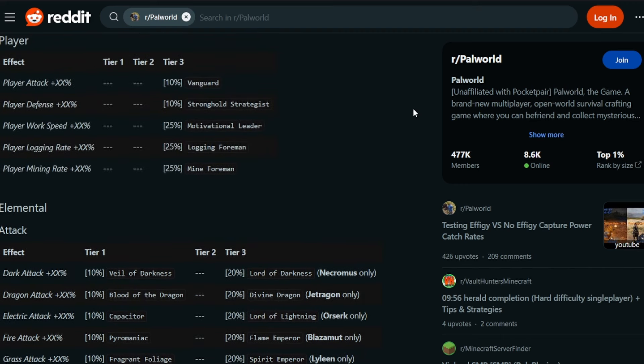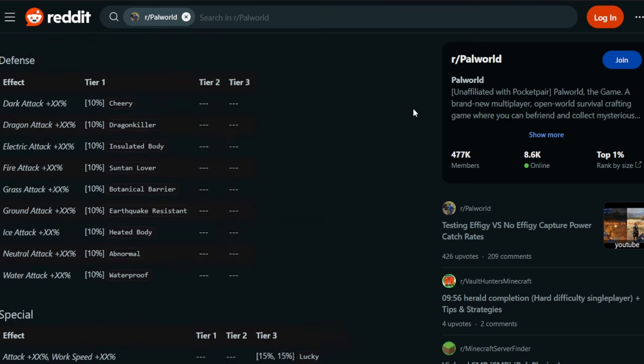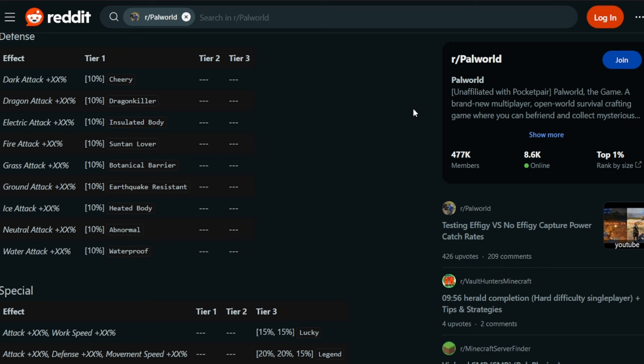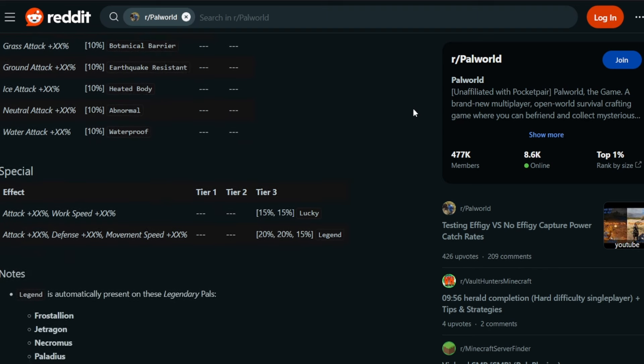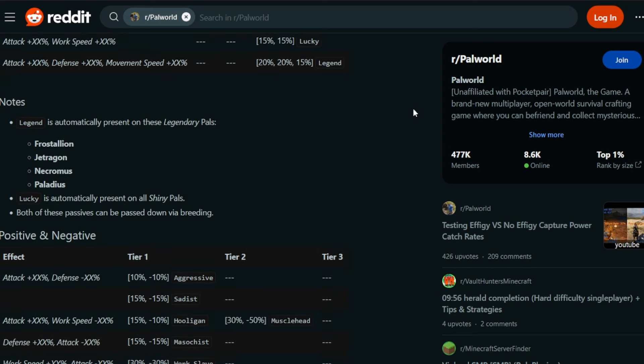If you're not really using a pal in your party, things like Vanguard, Stronghold Strategist - even though you'd think you'd want that in your base - and Motivational Leader, those kinds of things don't really help you. Those have to be in your party to help. Conversely, defensive abilities aren't really going to be as helpful for your base pals. There are a lot of interesting things here.